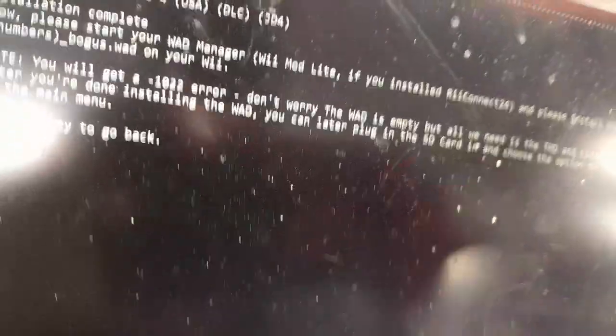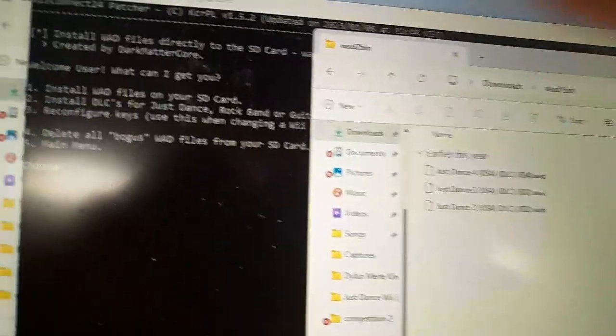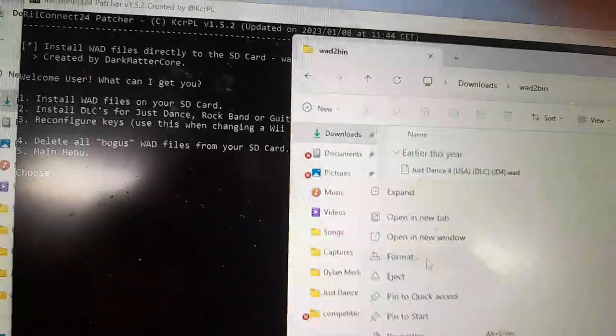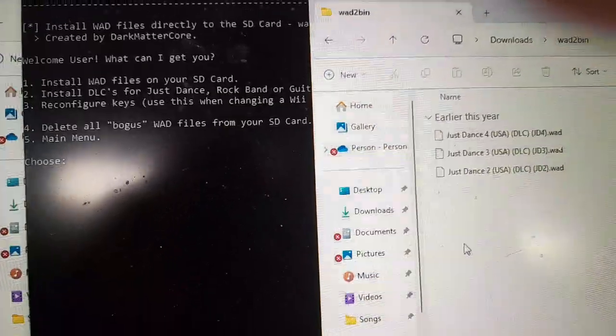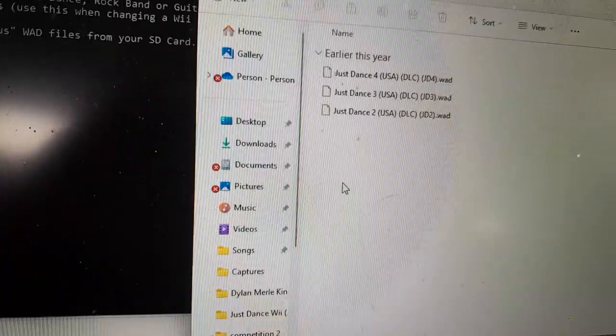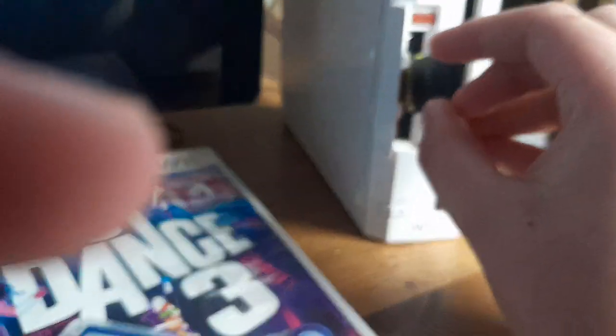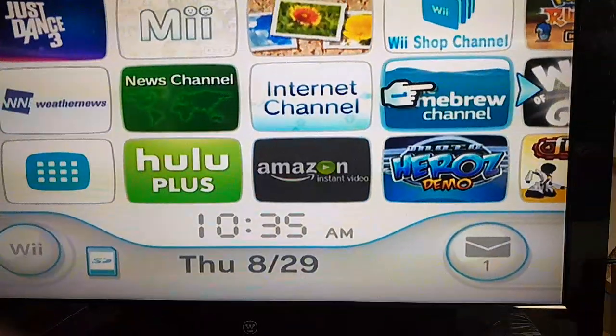Once all the DLC is downloaded, you can eject your SD card — make sure to eject it properly before removing it so it doesn't get damaged. The next step is to insert the SD card back into your Wii. Once you're on your SD card, launch Homebrew.